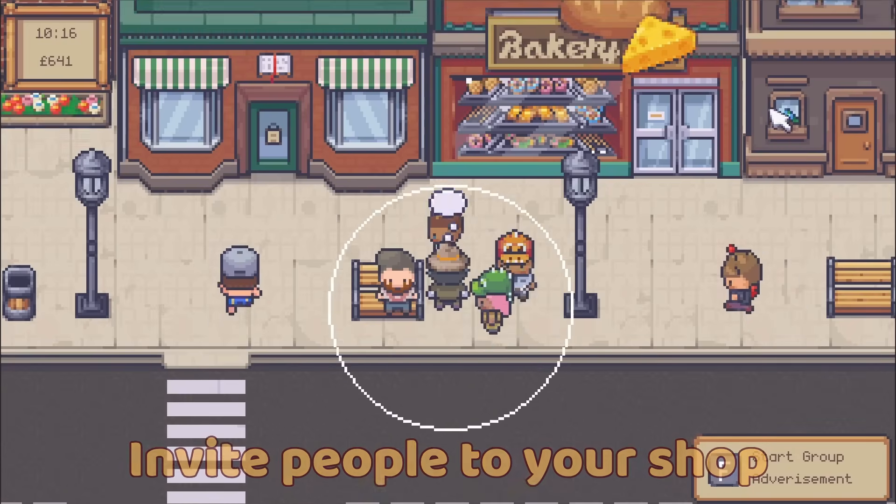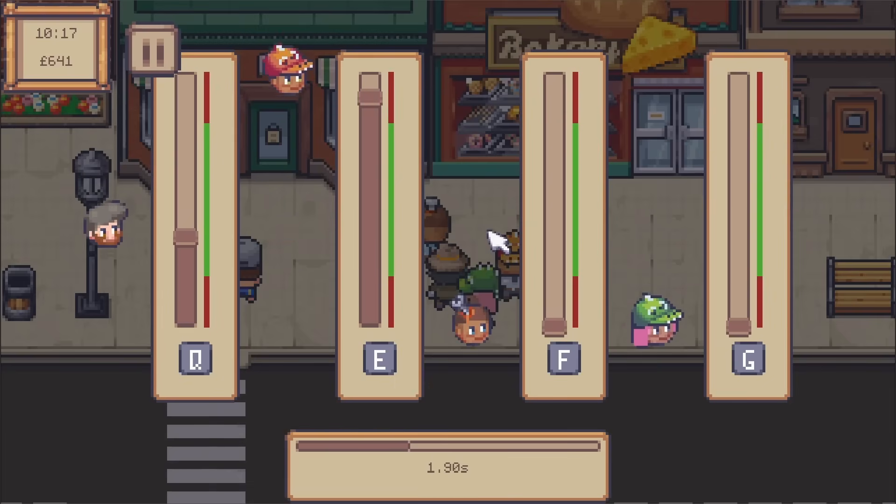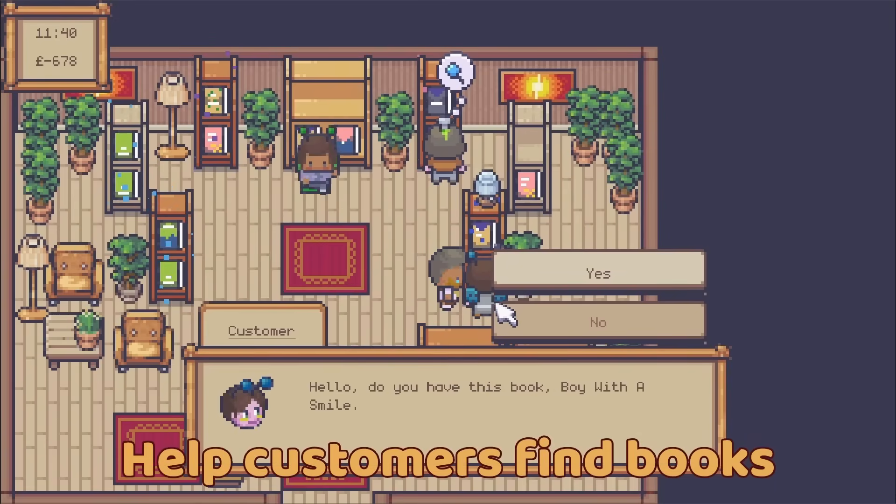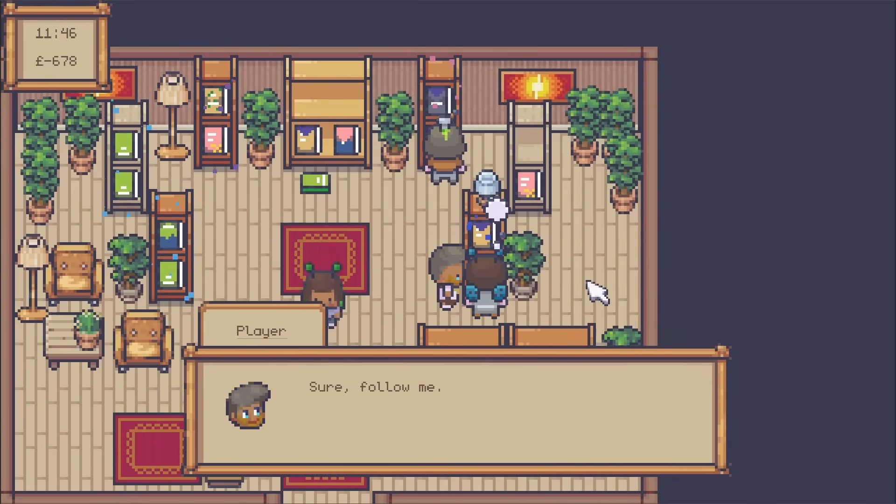You can also gather inspiration from your surroundings to pin your own literary masterpieces, complete with personalized titles and covers, and watch as they fly off the shelves. You can check it out on Steam.